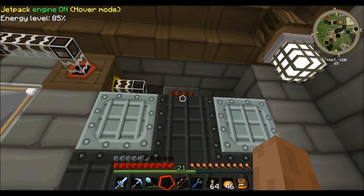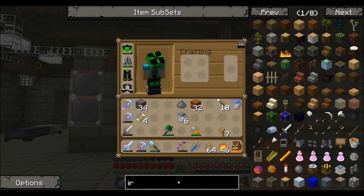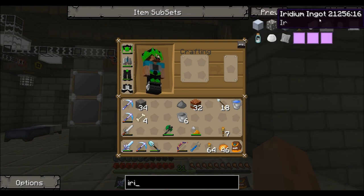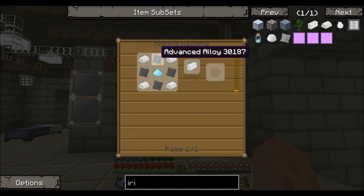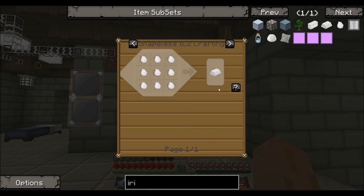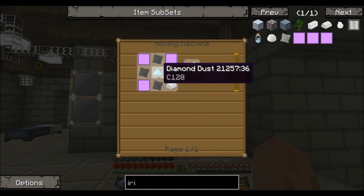So yeah, that's pretty much it - now it's ready to go. This is what you use to make iridium plates. I already tested this earlier and I don't have enough iridium to make one of these. You need to make one of these in the rolling machine with advanced alloy and iridium ingots.